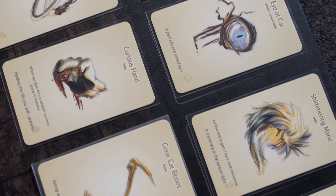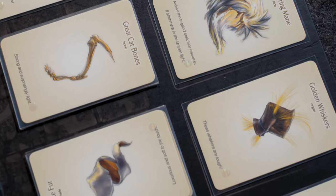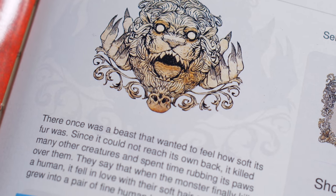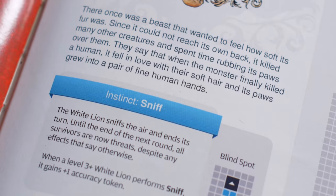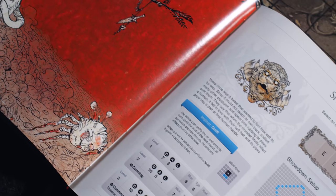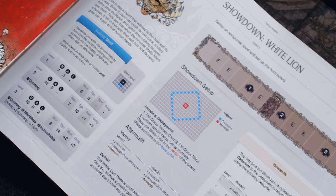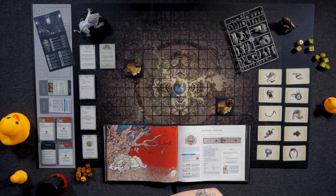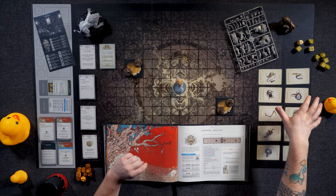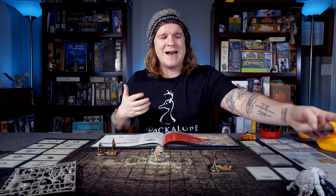If you are brand new to Kingdom Death, I recommend you play the prologue before ever watching this or any other video. We'll start with surface level, then break into the three core systems. We're going to talk about the showdown, do a deep dive into the AI deck structure, dip into the hit locations, discuss the general sense of what I'm thinking through during the fight, and then talk about the resources you can collect. From there, we'll go to the settlement phase and the Catarium.